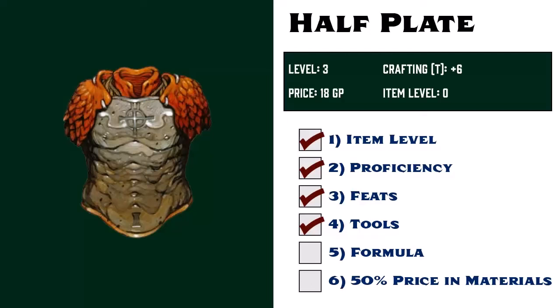Fifth, does she have a formula for half-plate armor? Technically, she doesn't need a formula to make half-plate since it is common rarity. But we'll say that she purchased a basic crafter's book and therefore does have the formula, since that book includes all of the level 0 common items found in chapter 6 of the Player Core book, which does include half-plate armor.